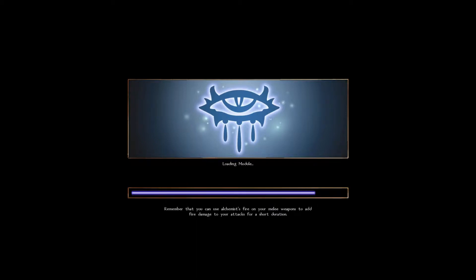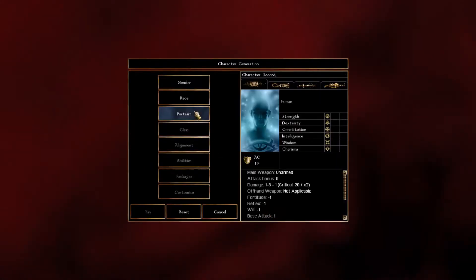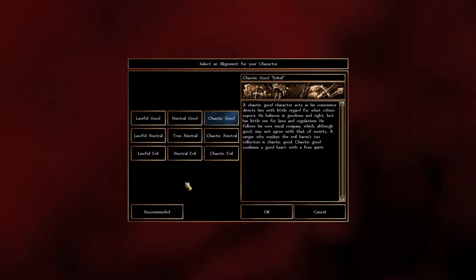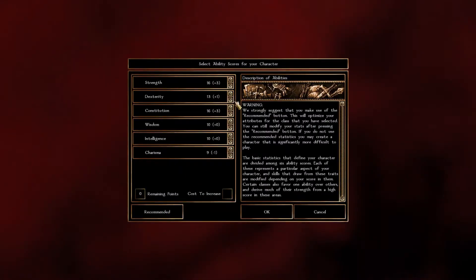Hi everyone, I'm Rick and today we're checking out Amnesia, the mod for Neverwinter Nights. This module was made by WhiteTiger — thanks for the submission. You can get this module, Amnesia, on the Neverwinter Vault. It's just a module file and a single hack to download. I'll pop the link in the description.